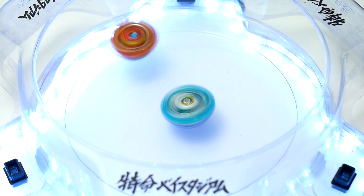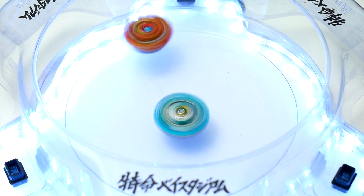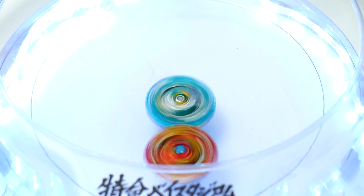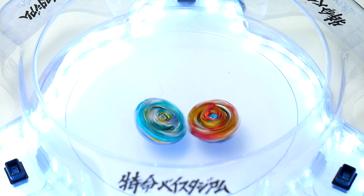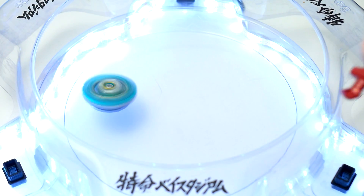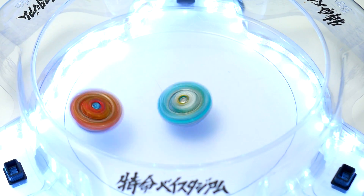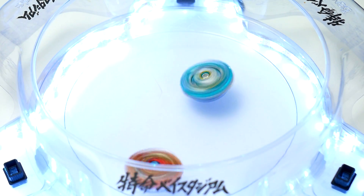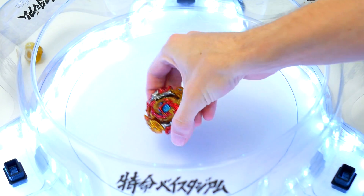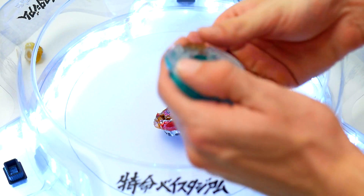Now it's time to see what it can do against Spriggan. Pegasus is circling around — this is actually good for Pegasus if it could take the stamina finish. The winner is Spriggan. Spriggan makes the first round. Making good contact — and it just falcon punches Pegasus out of there, sending parts flying, and Pegasus is done.